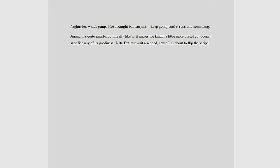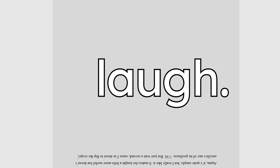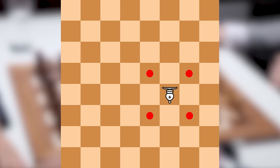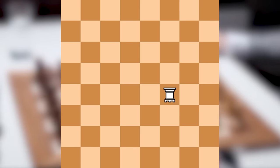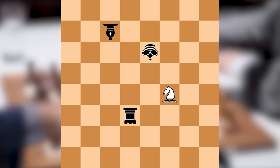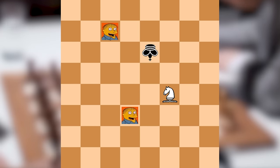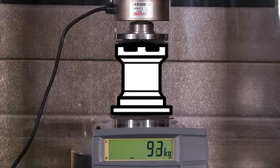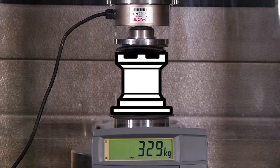But just wait, cause I'm about to flip the script. Why make the pieces better when we can just make them worse? Have a look at the fers, which moves one square diagonally, the wazir, which moves one square orthogonally, and the man, which is just a king if the king was in a constitutional monarchy and it didn't matter if he died. They're not good — not fun by any means — but someone was gonna create these eventually. 3 out of 10. This next one is my favorite bad piece, cause it's so mean.